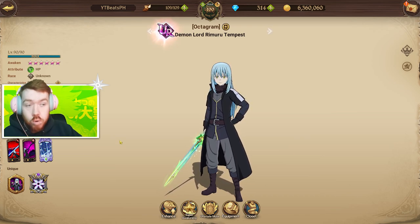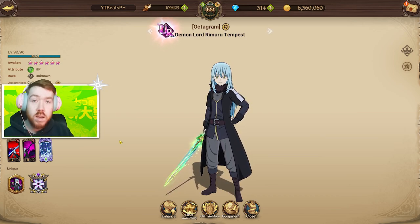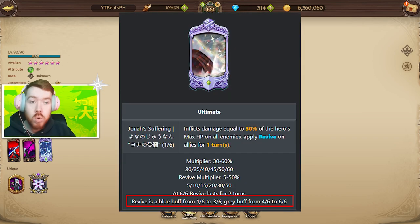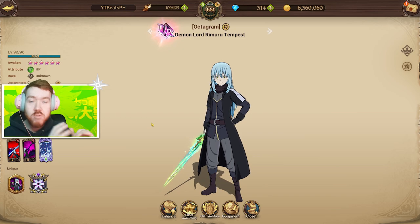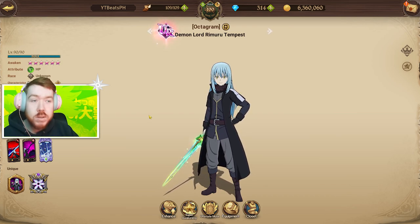Rimuru is a massive counter — it's going to counter all the free-to-play Elizabeth users. Elizabeth's ultimate doesn't hit too hard if you don't have a high dupe level, but what her ultimate does do is apply a new buff called revival. That buff means when a character with it dies, they revive. However, at 1 to 3 dupes it's a blue buff meaning it can be removed — so Rimuru can remove that revival buff at the start of the turn and you don't have to worry about it.